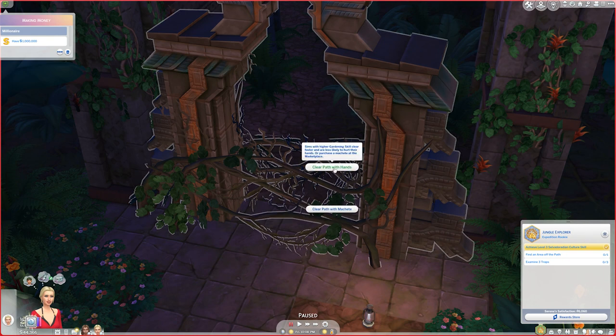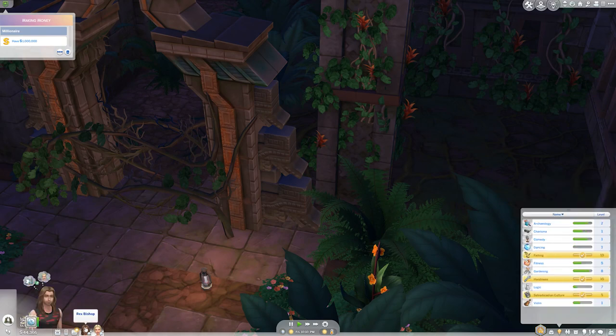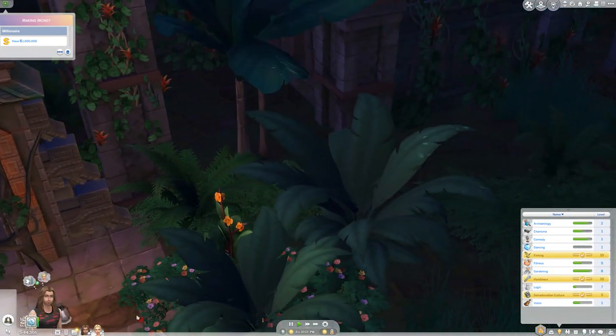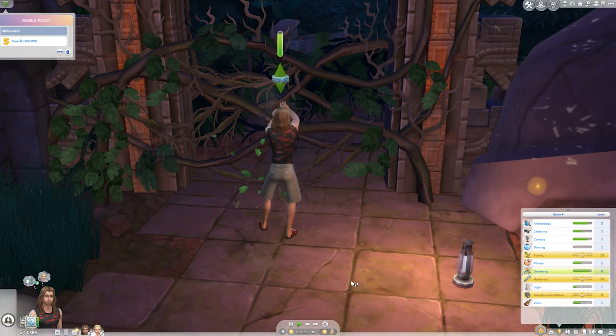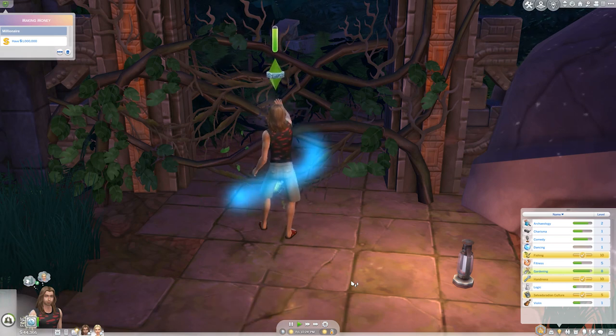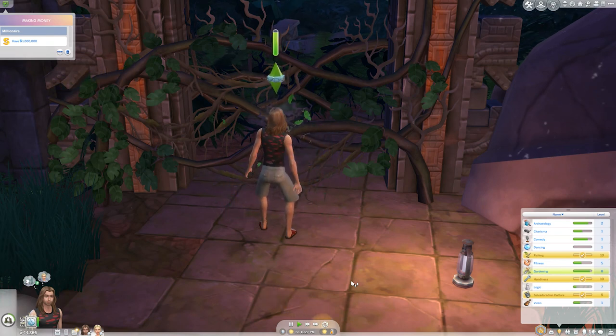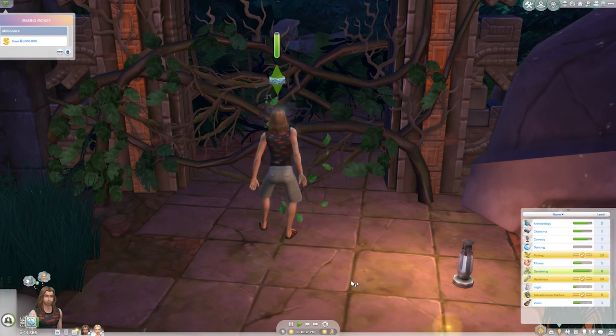We're going to have her switch over to the jungle explorer. The downside of them doing it simultaneously is I won't be able to watch both skill tabs. Her gardening is similar to his, though his is higher now from clearing paths. She has really high handiness so she should be okay with handiness pop-ups too. Fishing is another useful skill, and fitness is good but neither has very high fitness. We'll keep his skills tab up since I asked him first.